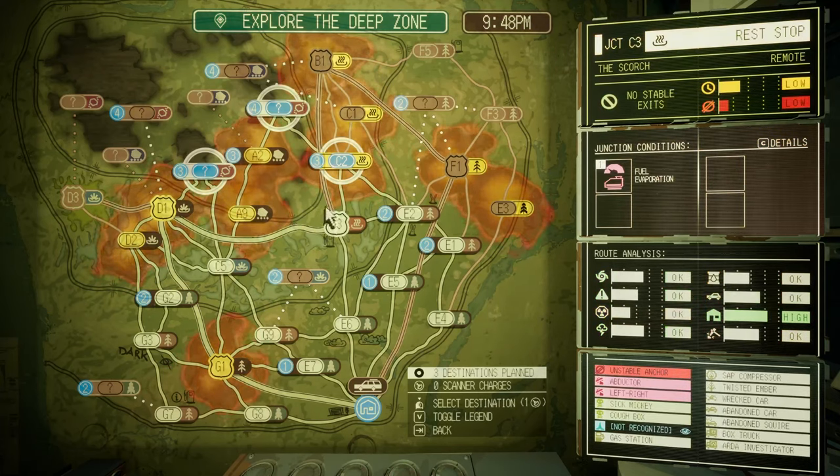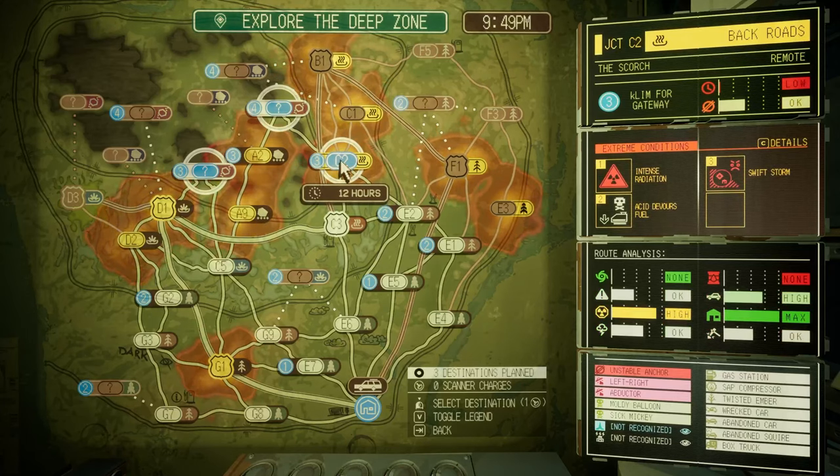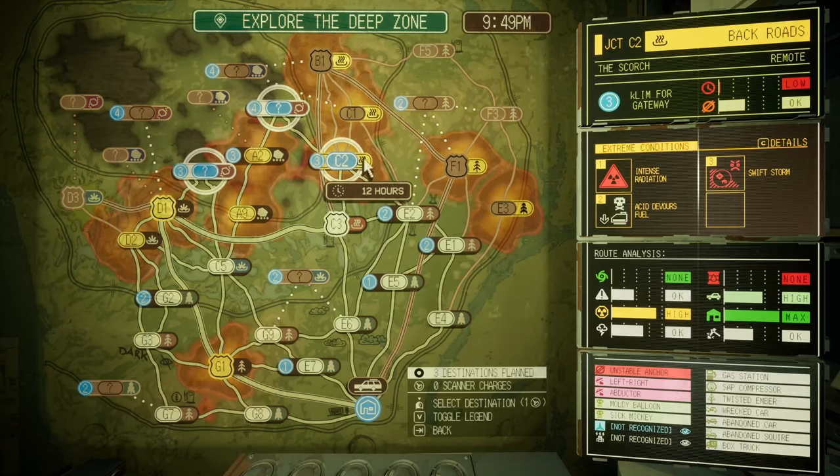I want thermosap crystals plus just more of everything. According to the in-game encyclopedia, thermosap crystals are found in the Scorch, which are these places that have this icon - the little heat squigglies.